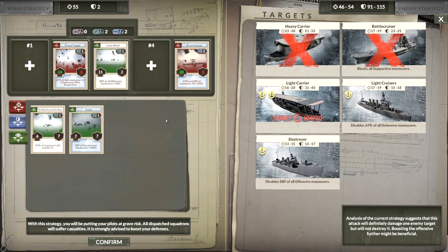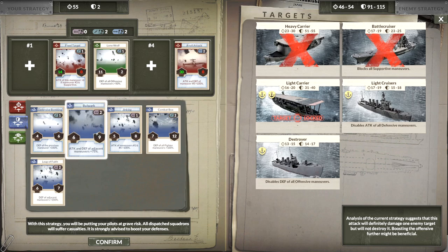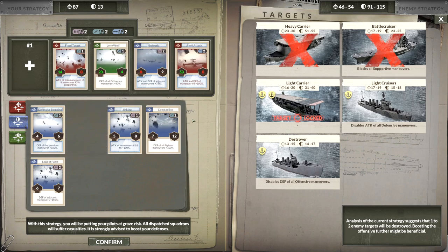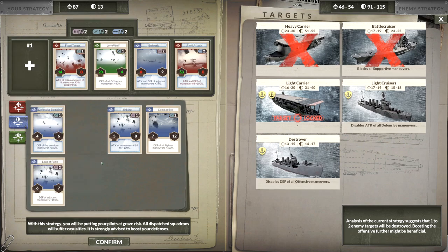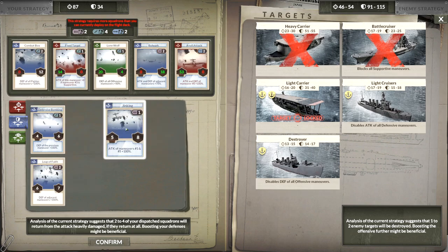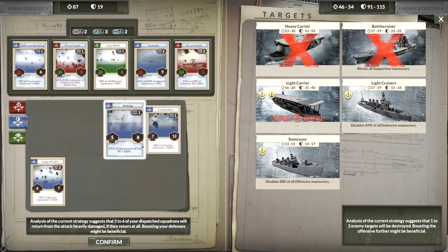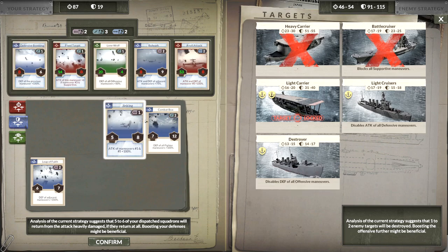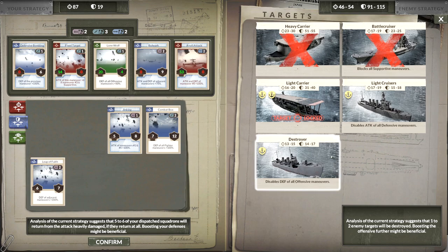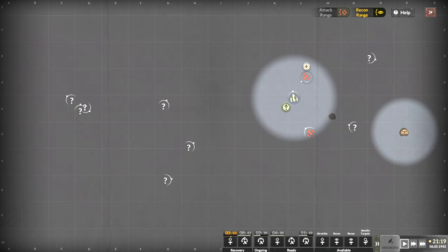Here we go — something like that, with two fighters. One to two enemies will be destroyed. I don't have that many planes. Five to six squadrons will be damaged if they return at all — oh geez. These guys are really putting the hurt on me. Two enemy targets for sure. I'm going to do something like this: two-three-two.